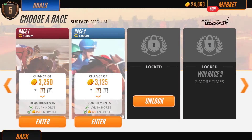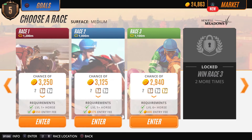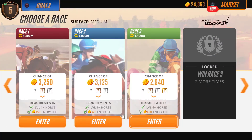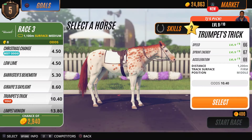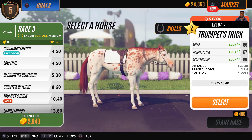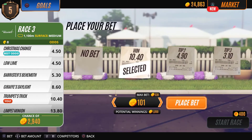Trumpet's Trick is now level 9 and I've upgraded all her skills. We're going to unlock this race and see — this one has a chance to give us gold, though it'll more commonly give silver. As you can see by the little squares with the question mark, there's a chance they give you any of those rewards. We really need that silver feed so we can start feeding our foals.